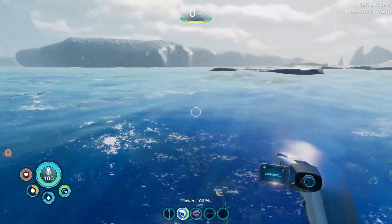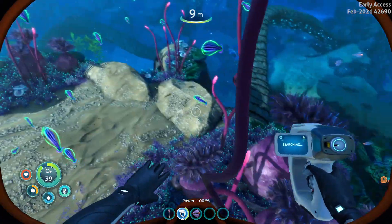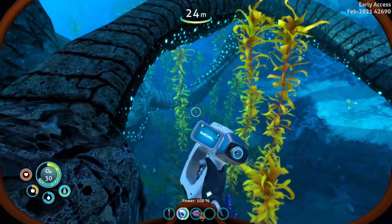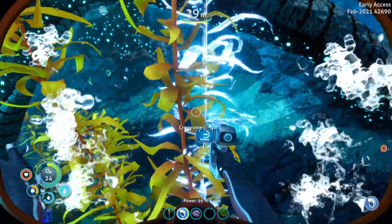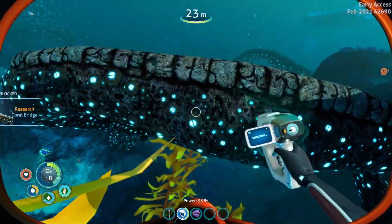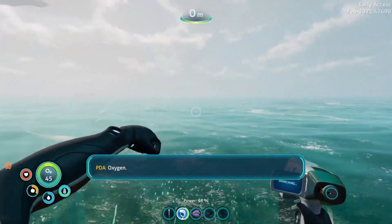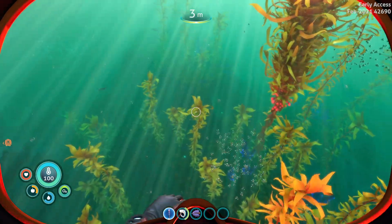I'm guessing the dangerous weather's gone. So where are these creepvine seed things? We need to find some of them. Is this it here? I think this is what we're looking for — I think these are the creepvines, but there are no seeds on them. Quick, scan it. There you go. We need to go back to the surface. I think that's where the seeds are — swim over there. It would be good if we can get some fins going so we can swim a lot quicker.